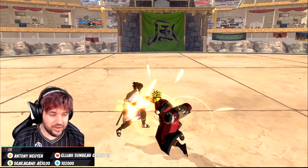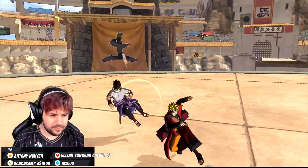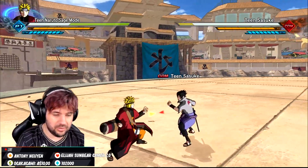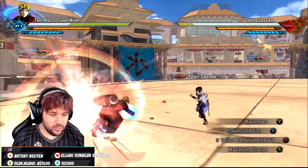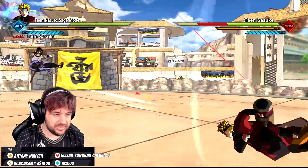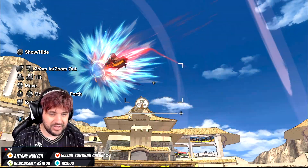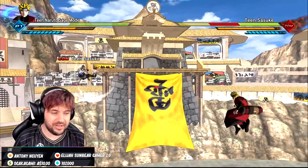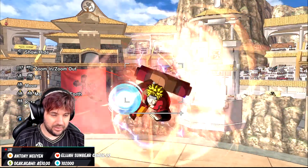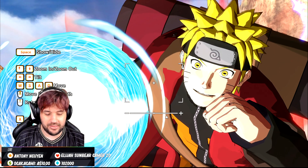We'll try Naruto out first — he's got some custom moves, of course. I turned off the HUD for the purpose of this, but I can turn it back on. We have the Rasengan, which looks sick. He can just teleport, but I don't want him to teleport — I like that he teleports with the Resen Gun because I want to see when he first does the Resen Gun. There we go — we got a nice look at it. Tell me that doesn't look incredible right there. That is insane stuff.